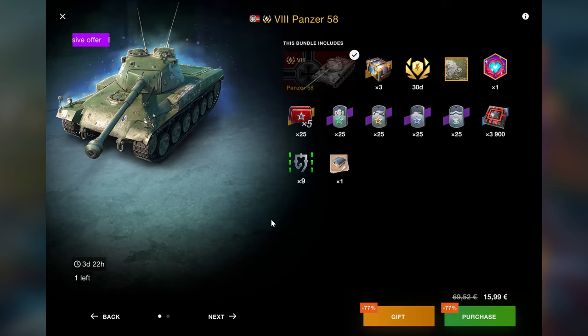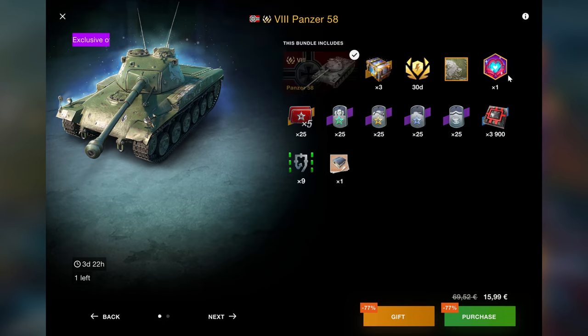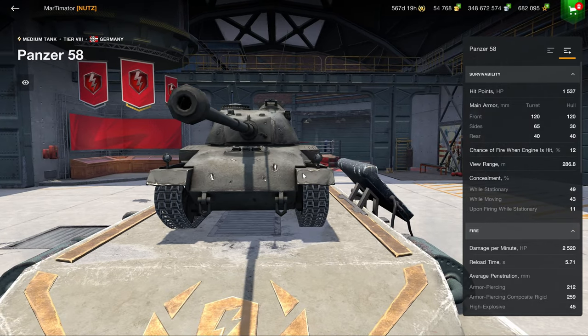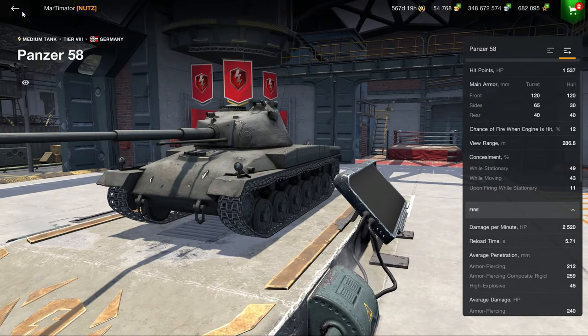Normally the 5.5k gold bundles are awesome, but this one has had the 500,000 credits swapped for something even worse — crates. The times-five is again a locked camo avatar with no value. The Panzer 58 is one of the worst vehicles you can put into a 5.5k bundle when there are things like the Jagdtiger, the Leuven, or the T34 — great vehicles — even though it doesn't have the abysmal penetration of the majority of tier 8 mediums.